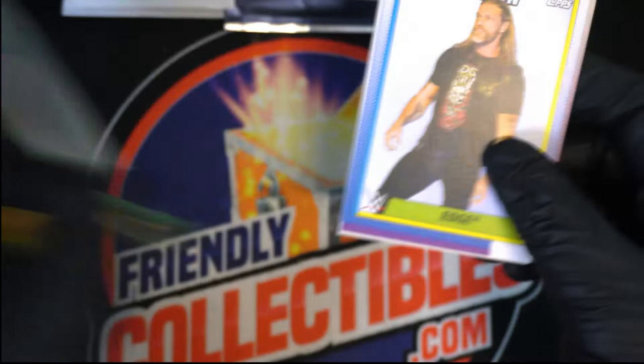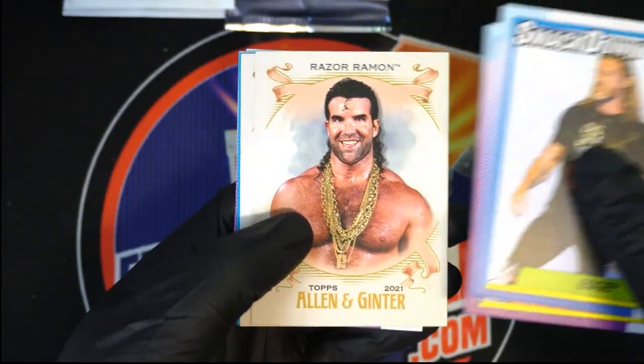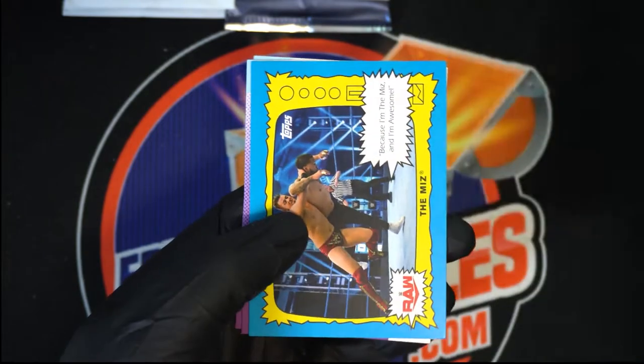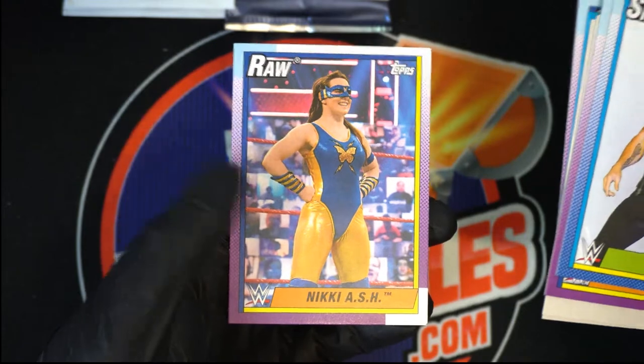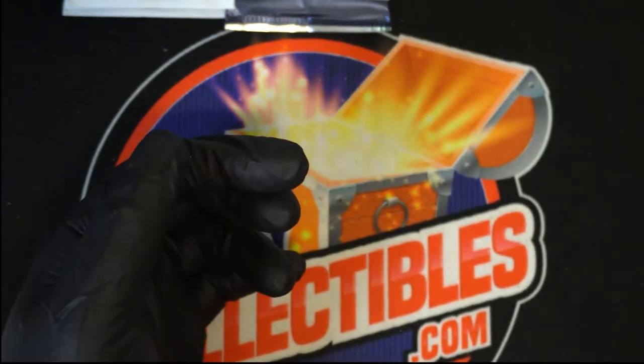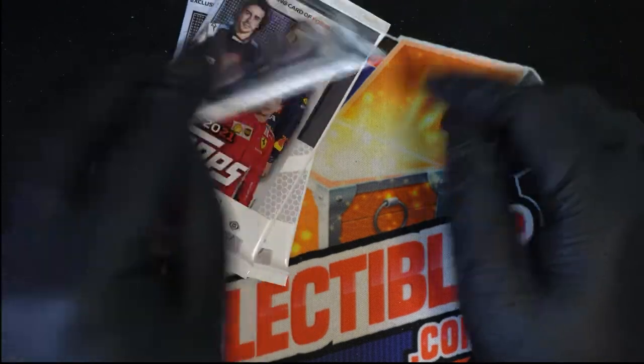We're going to save the Revolution for last. Razor Moon, Typhoon, The Miz. Really nice looking cards coming out of Heritage — love that stuff. That is a lot of fun.